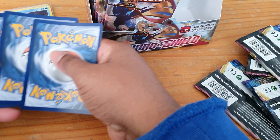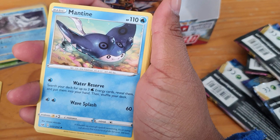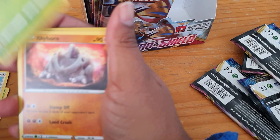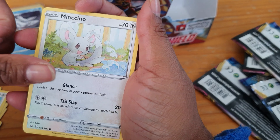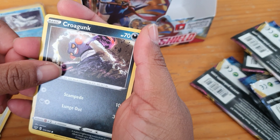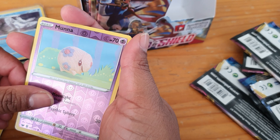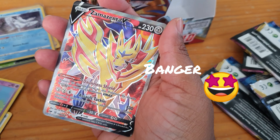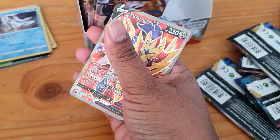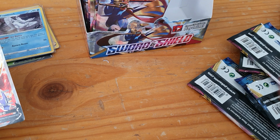We have our energy, Mantine, Dottler, Corvisquire, Blipbug, Rhyhorn, Minccino, Chinchou, Croagunk, and our reverse is a Mawile. And what do we have — oh! A Zamazenta full art! Awesome!